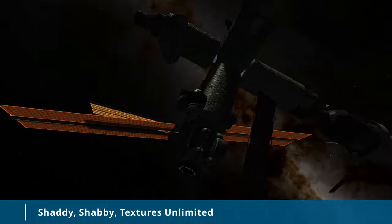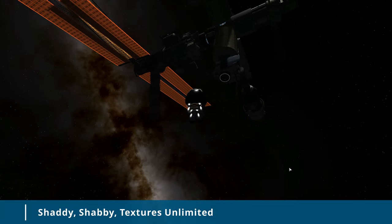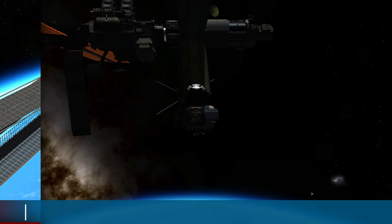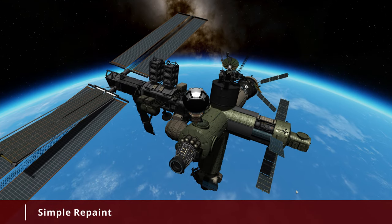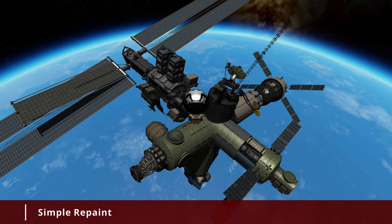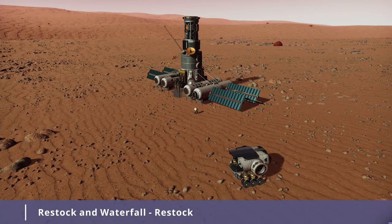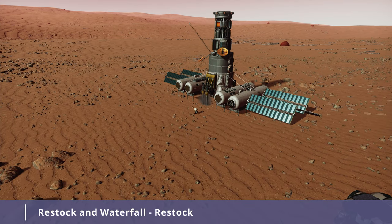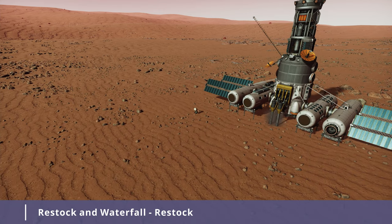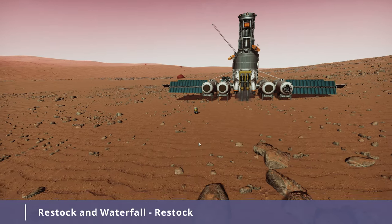Shabby, Shady, and Textures Unlimited — a very powerful framework for multiple mods down the line. In simple terms, these three mods add translucent effects to solar panels and parachutes, and allow you to replace vanilla textures. Simple Repaint — KSP2 is nice for its color customization, but with Simple Repaint we can already do this in KSP1. Restock will upgrade vanilla textures of every single part and facelift them to keep up with the bunch of parts added with mods later in this video. I do not use Restock Plus — later parts will add more than enough missing parts.